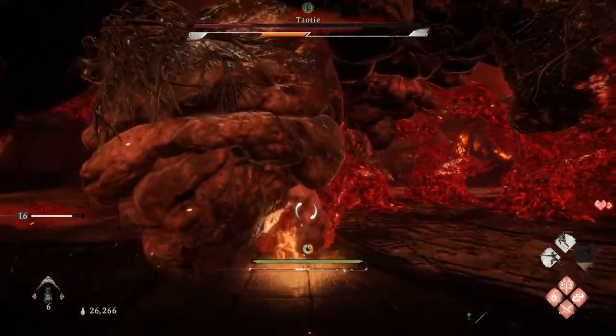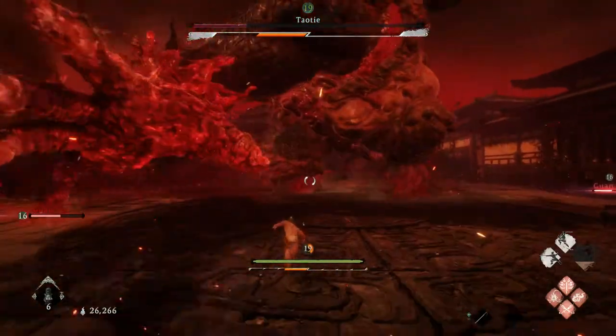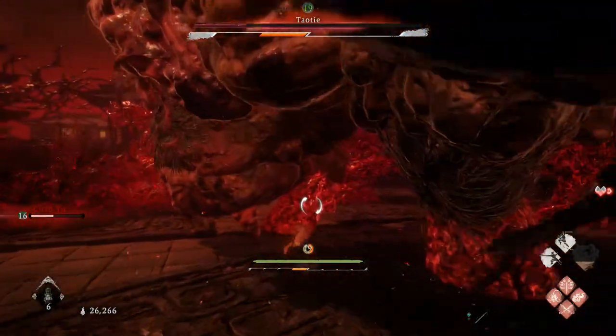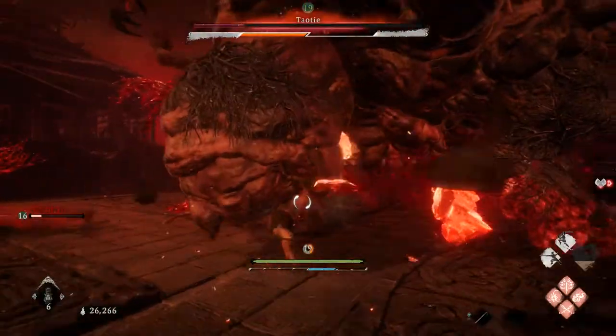At some point he'll spew poison down onto the ground, so make sure to move to his other foot if he's standing in any pools of poison to avoid taking damage. To perform the final critical attack for the first phase, you'll have to climb on top of him — you can use the red branches that he summons to climb up and reach him.